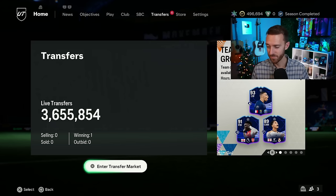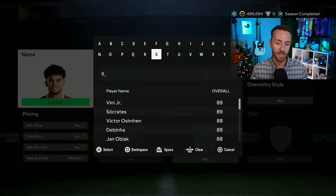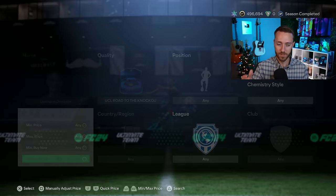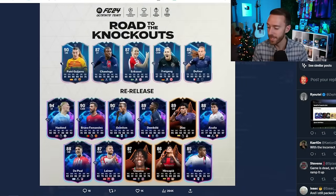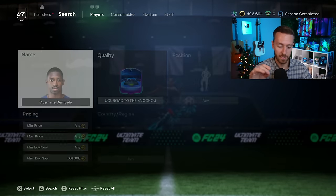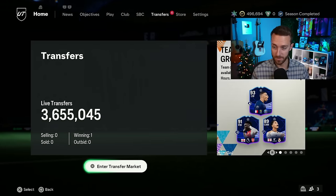Those cards are in packs until the end of the week with team of the group stage, so they'll probably continue to drop a little bit with some fluctuations. The positive part - for those who didn't own those cards, you've now got an opportunity to pack more special cards this week. Apart from the coin loss, it is a W to have more special cards in packs. Nobody's going to complain about hitting a road of the knockouts Dembele or Osamin.